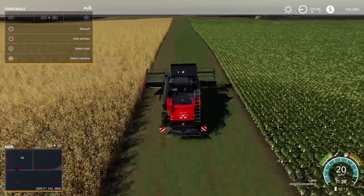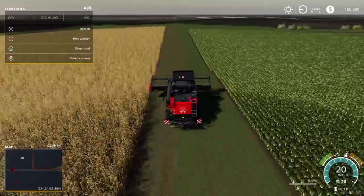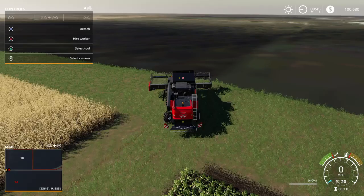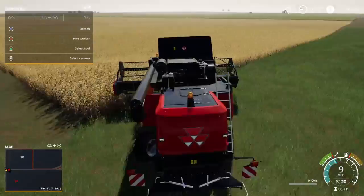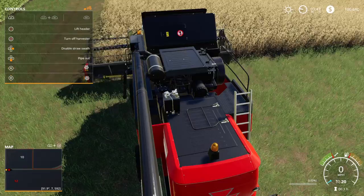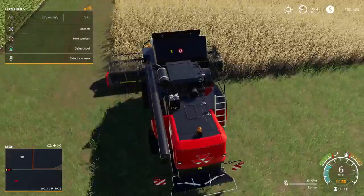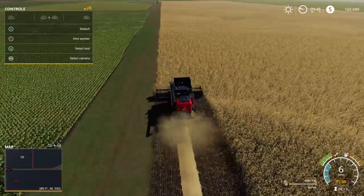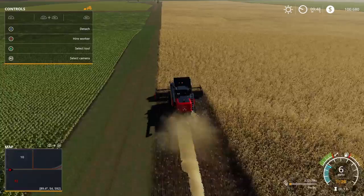If you want, just bring the semi over here and we'll just sell it — do it how we do it. We bought fields eleven and twelve. There's a corner on eleven that we can landscape and make silos right there. Field ten's got sugar beets but we didn't buy it.